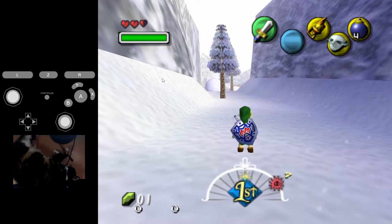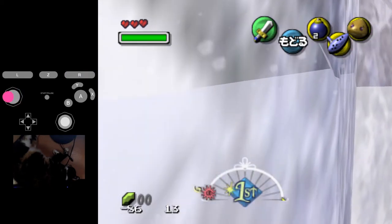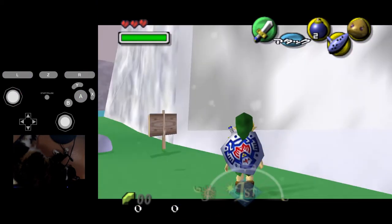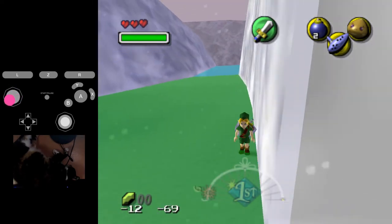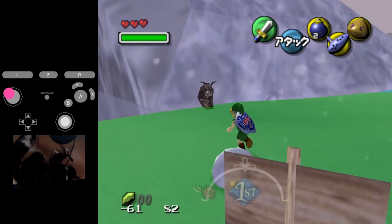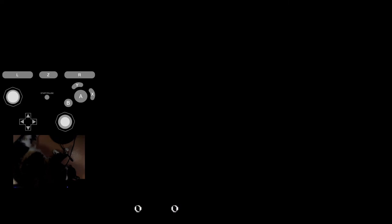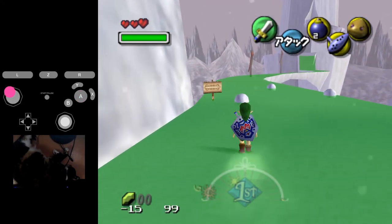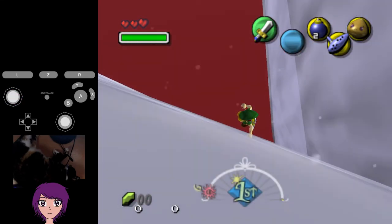Now let's change to the Japanese version. It's slightly different here, because this wall is not blue here and it doesn't act like a loading zone as before, so we can freely move in this corner. Voiding also works differently here. But this corner is still weird — if we fall down here, it takes forever to void.